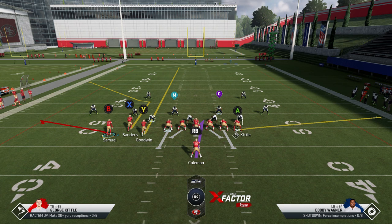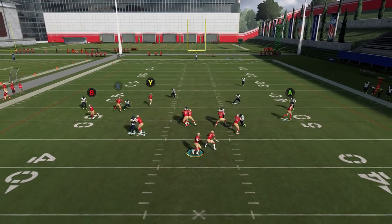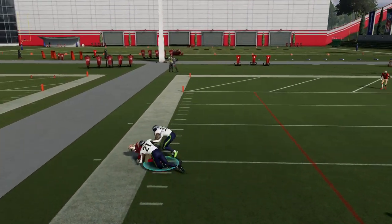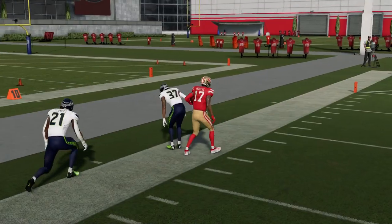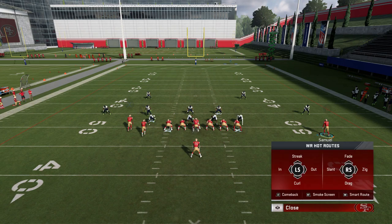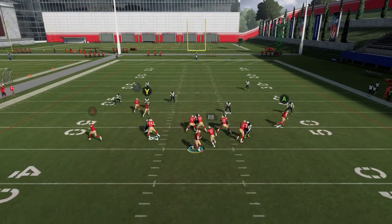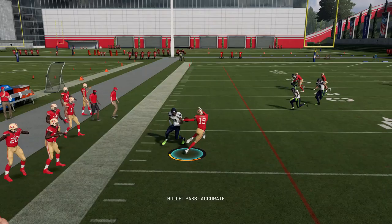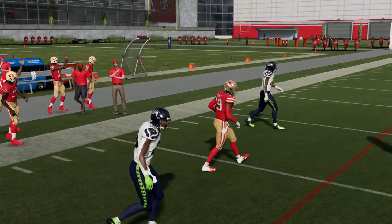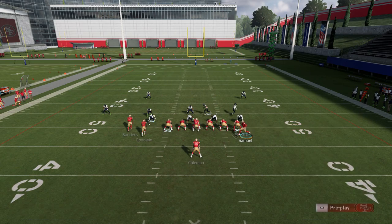Unlike the previous setup where Goodwin was closer and would have been a secondary read, the defense is going to react differently. The idea here is to get Sanders open and make an explosive play to the X route. Even though it's the same cover two and looks like a similar setup, it's going to be different. That streak pulls the safety back, the flat pulls the corner down, and we have a really big hole. You can put Samuel on that flat ahead of time, and then get a running start — it ends up looking almost like a bubble screen.